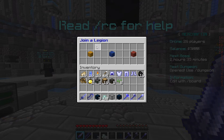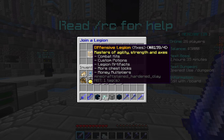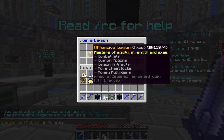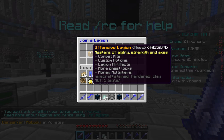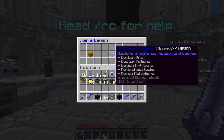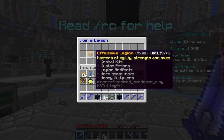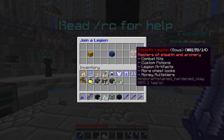It's what supports you throughout the server. Offensive legions are better with axes, kits, and potions. Defensive legion is better with healing, swords, defense, agility, strength, and axes. Stealth legion is masters of stealth and archery, so maybe you can go invisible or have speed.